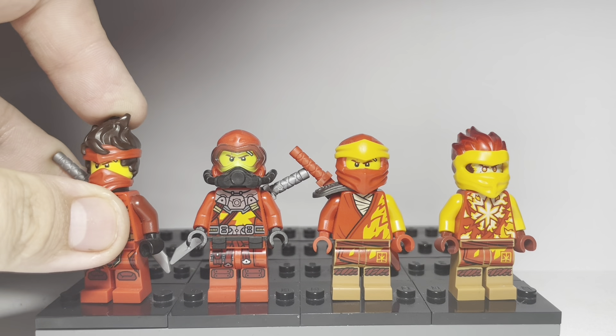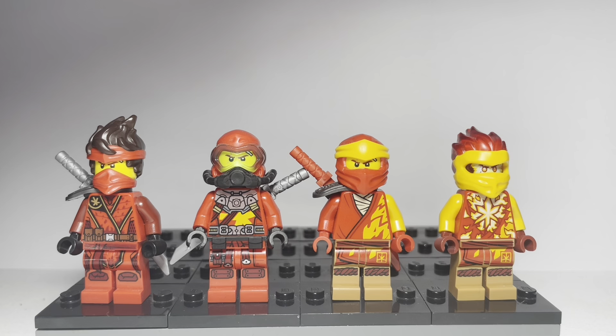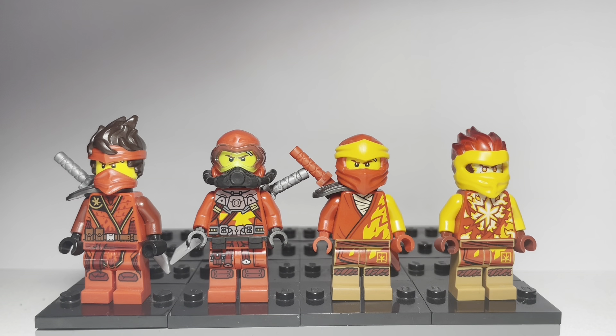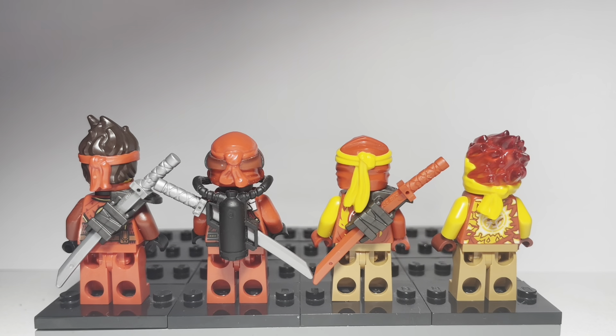Coming up towards the end of the collection, we have Island Kai, Scuba Kai which isn't canon to the show, Evo Kai, and Spinjitzu Training Kai. These two Island figures released in 2021 are absolutely phenomenal — the Island suits are sometimes regarded as the best suits, which is a very valid opinion. Scuba Kai is not canon at all, but still a really cool concept, and I'm so glad they gave us the Scuba suit for Kai and Cole. The Evo and Training Kai colour scheme — medium nougat, red, yellow, flame yellow — is just not really my cup of tea. Here are the backs of them.